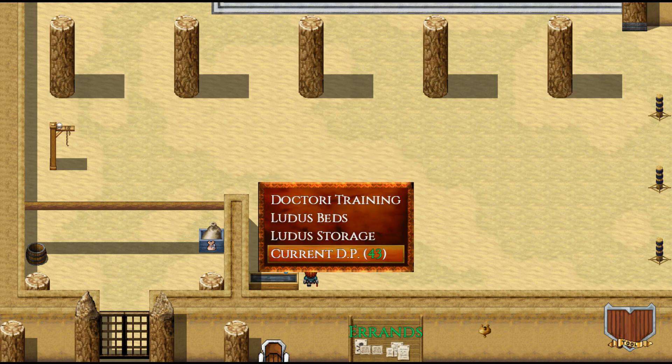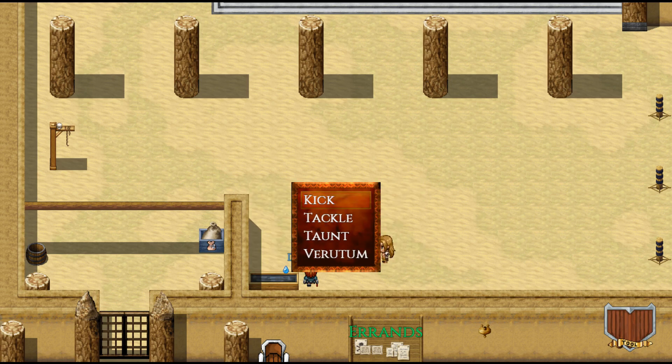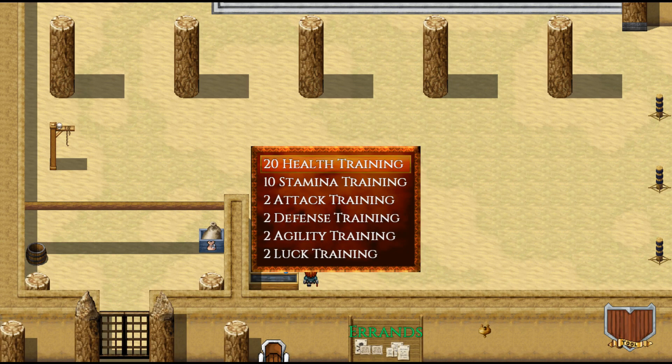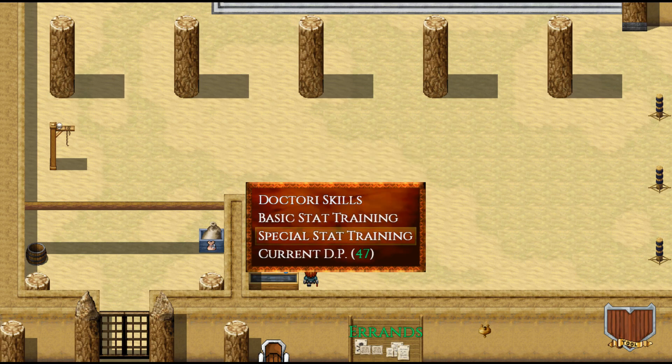Finally, Doctory Points — if we click on that it takes us to where we can spend them. Under Doctory Training we can see Doctory Skills: Kick, Tackle, Taunt — Taunt will gain aggro — and then Veritim. Veritim is actually a throwing spear, so you have to have a Veritim to use this skill, and you'll use up one each time. This spear can hit the back row for characters that don't normally have that ability. We also have Basic Stat Training to improve our basic stats, and Special Stat Training isn't currently unlocked yet.